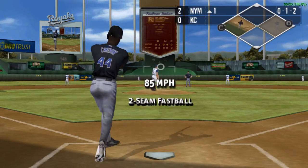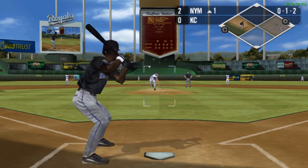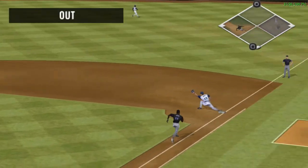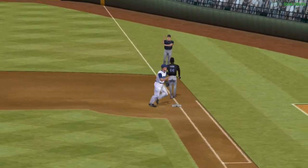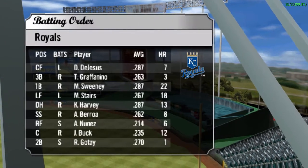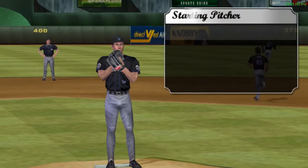That pitch was blown right by him. On the ground, Gautet gathers it in with his glove. The side is retired with two men left on base. He made a pretty good play on that ground ball — I didn't think he'd get to it. Heading into the bottom of the first, the score is 2-0. Today's starter, Chris Benson.